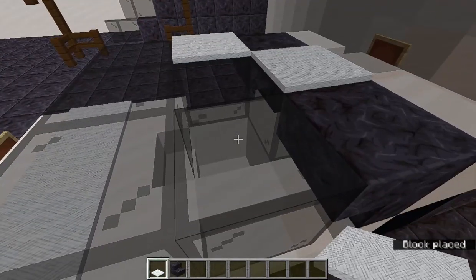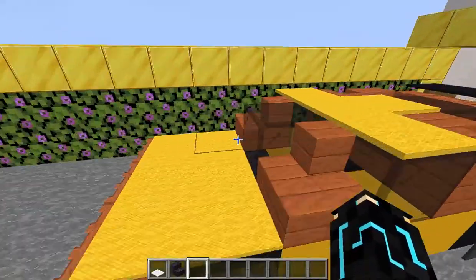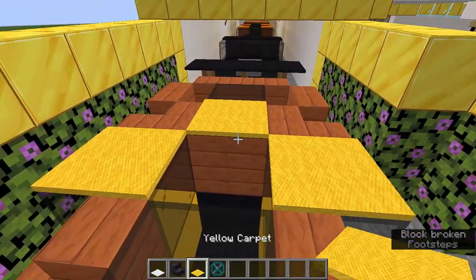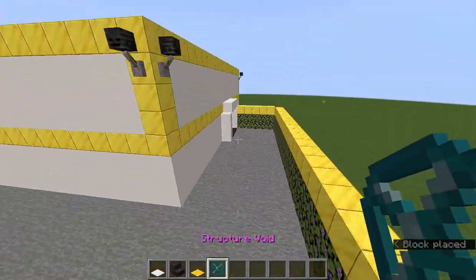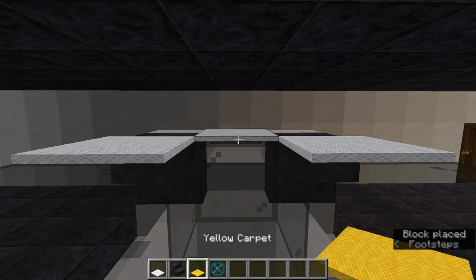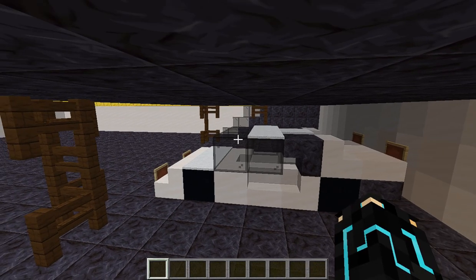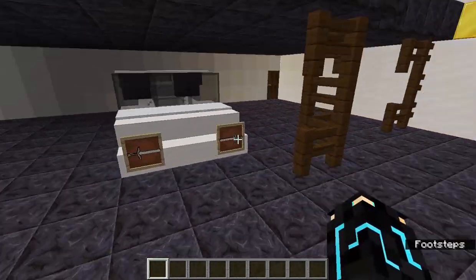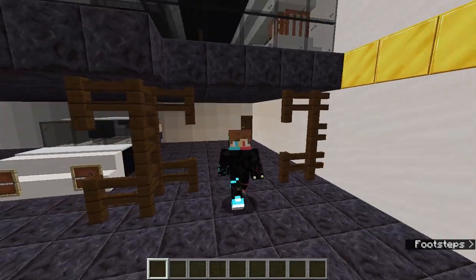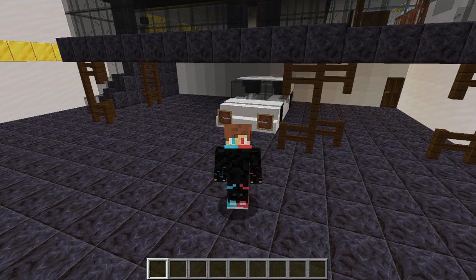It has pretty much the old shape, kind of just refined. I now need to get a structure void. Place that like that, and then boom — that is the Koenigsegg build complete. As always guys, if you enjoyed today's video please like it. We did do the tail lights. Until then I'll see you guys in the next video — see you later!